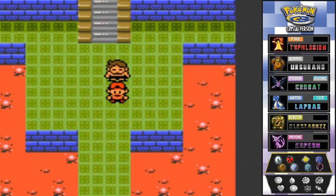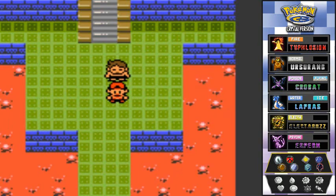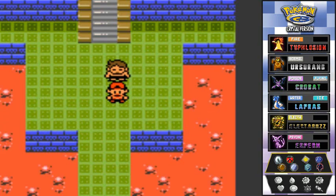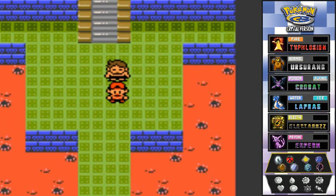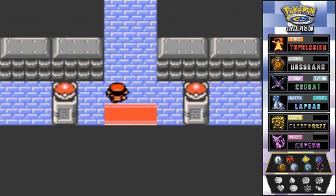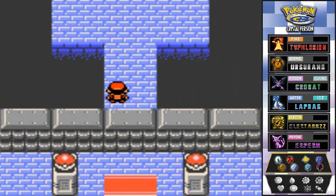What's up guys, it's me your host Raven, and welcome to another episode of our Pokemon Crystal walkthrough. As you probably already noticed, we defeated Bruno easily, and now it is finally time to take on the other Elite Four member Karen, the dark type trainer. I think I got a good strategy for her so let's go.